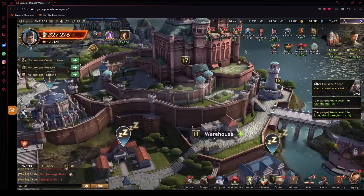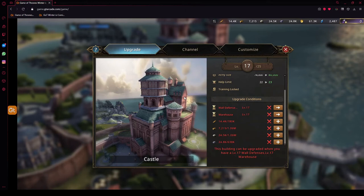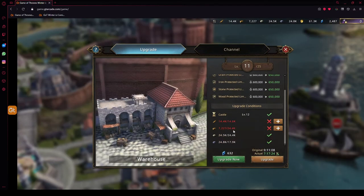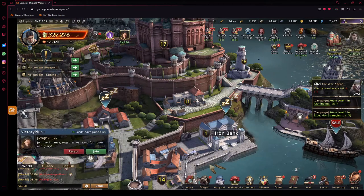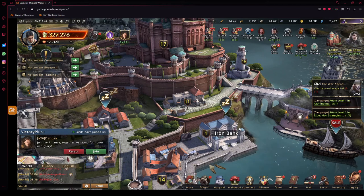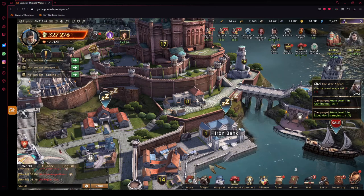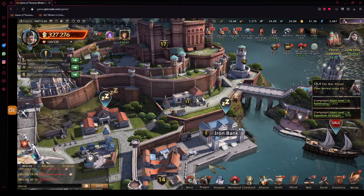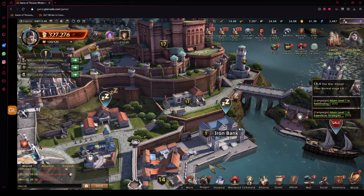Your only goal here is to get the castle to level 17 as fast as possible. Click on your castle and check the requirements for the next level, then upgrade accordingly. The buildings you need to upgrade are: warehouse to level 11, mint and farmland to level 12, Meister Tower to 13, market to 14, lumberyard and hospital to 15, and the rookery, barracks, wall, mine, and quarry to level 16. Those are the only buildings you really need to worry about upgrading.